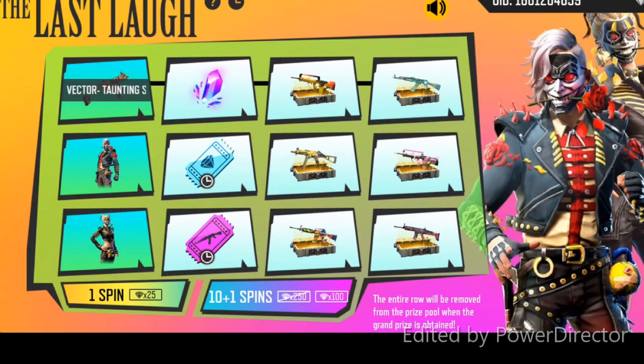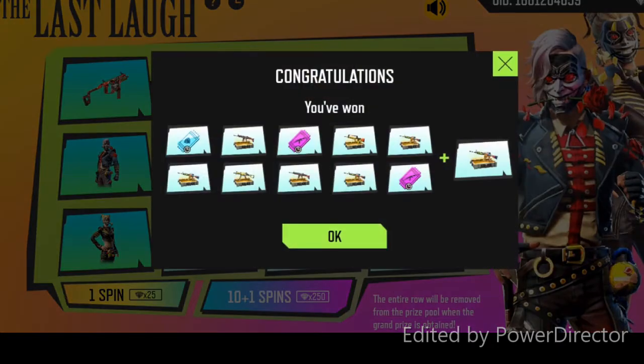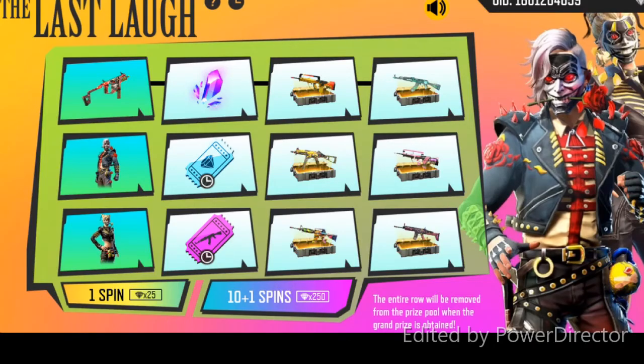Let's do the first spin. First spin. Let's do the other one. You can see the other one. First spin is 285 diamonds.